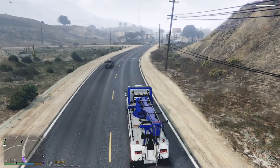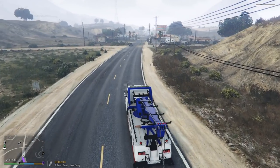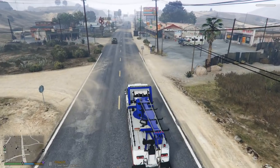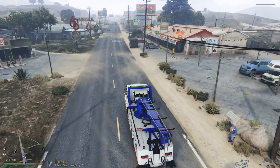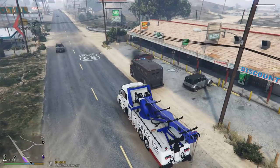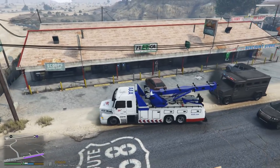I think we got our first customer here — they called us out for a large tow job today. There was a bank robbery earlier and one of their riot vans broke down right in front of the bank. The police have already cleared the scene. This is their riot van, broken down right here in front of the Fleeca bank, so we're gonna attach this vehicle right here.